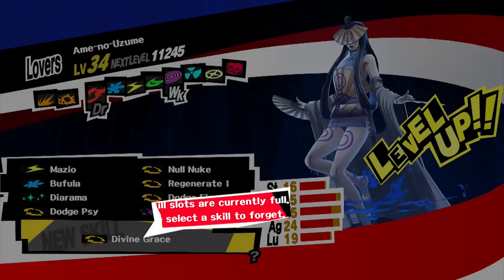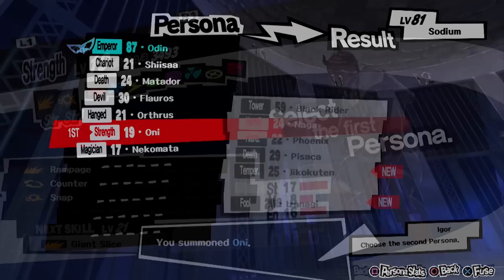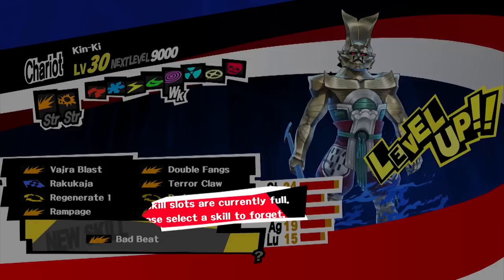For rank 5, you need to create an Ame-no-Uzume with Dodge Psi. Hopefully by this point in the game you have been leveling up Ryuji's Chariot Confidant, so that you can create a Kintoki-Douji. First, create a Ganesha with Otus and Oni, which can be obtained by negotiating with them at the third palace. After you create Ganesha, fuse it with Nekomata — coincidentally also found in the third palace — to create Kintoki-Douji. If your Chariot Confidant is high enough, it should reach level 27 to learn Dodge Psi. If not, grind it up two levels to learn Dodge Psi.